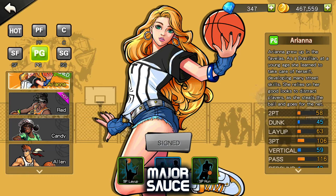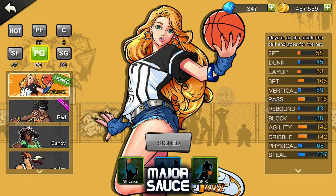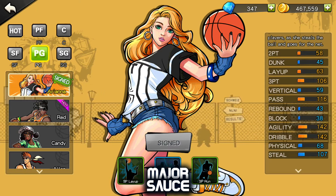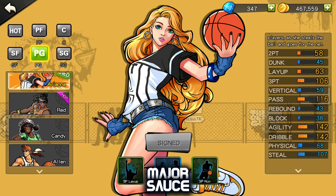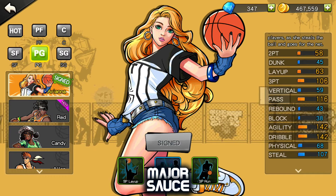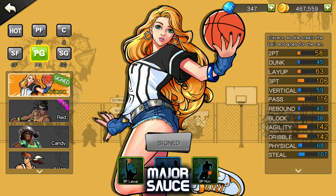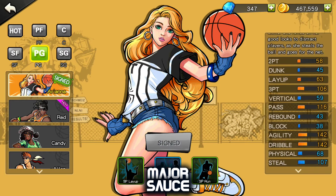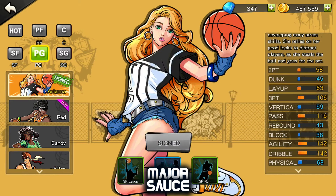Number four is Point Guard — I chose Ariana, though you can also go with Alan. The reason I chose Ariana is because her agility and dribble are the highest for point guards currently available for gold, and that's really the main thing you want to use her for. She's also got the highest three-point rating out of all of them. If you invest in three-point for her, you get a decent dribble and agility character. Her passing is also very good at 116. Alan only beats her in passing, which is important, but otherwise Ariana is number four.